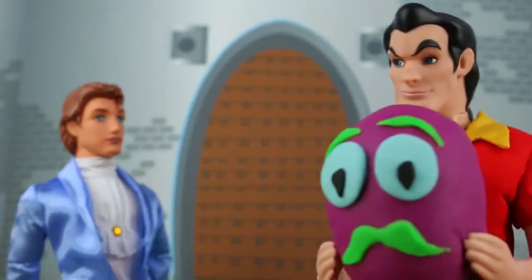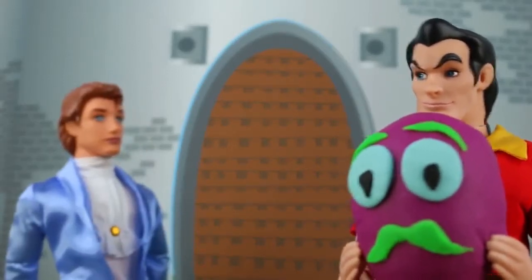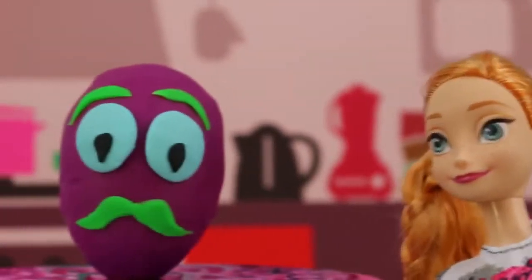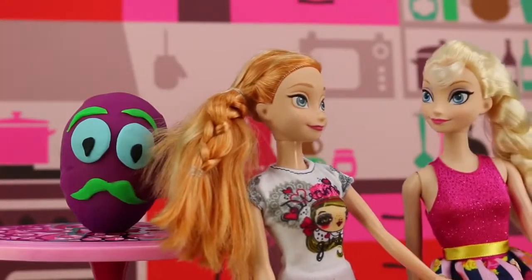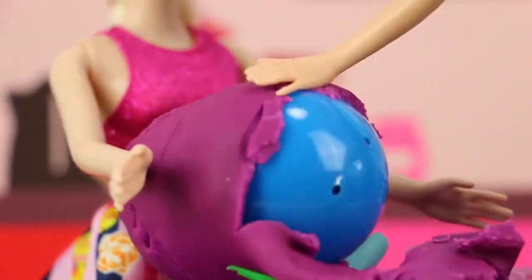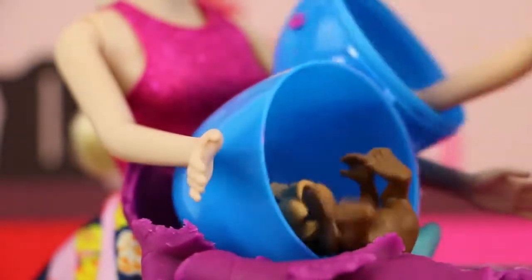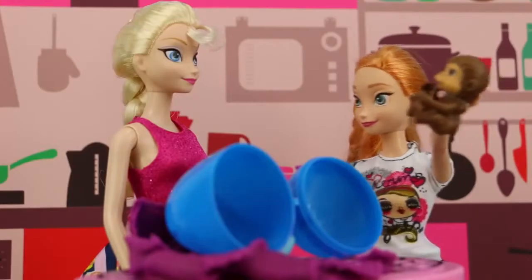May I help you? Yes, I have a surprise egg for Anna and Elsa. Surprise eggs? Everybody likes surprise eggs. Go ahead and leave it inside. Okay. This looks like a good place for it. Oh wow, what's this? Hey, Elsa, we got a Play-Doh surprise egg. Oh, how cool, Anna. Let's open it. I can't wait to see what's inside. Look, Anna, it's a toy monkey. I want to play with him. Look, Elsa, isn't he cute?